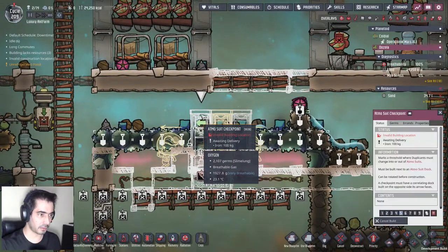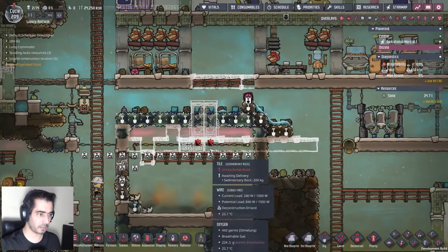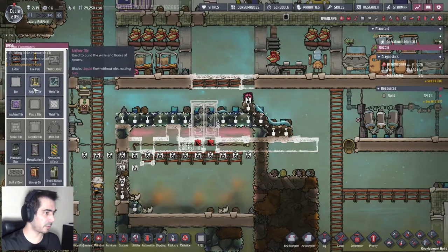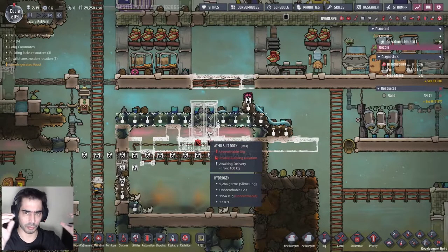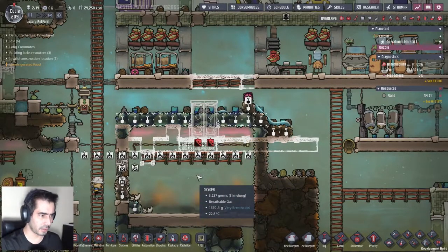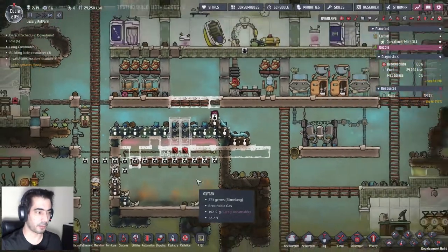I can cancel this. Let's take it out and place an airflow tile there. When they put on their suits, the carbon dioxide will just fall here. Then I'm gonna have a gas pump here that will grab the carbon dioxide and throw it out - at least I hope so.